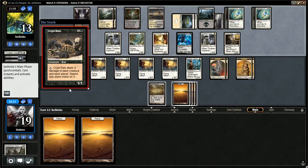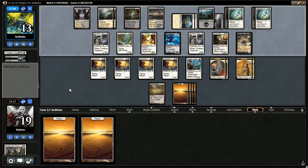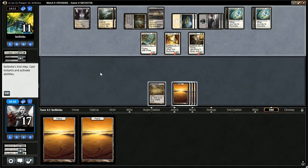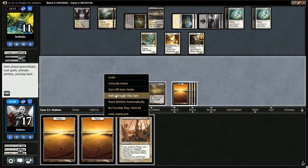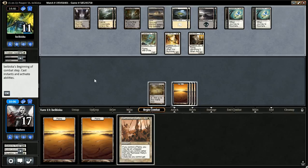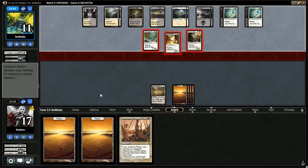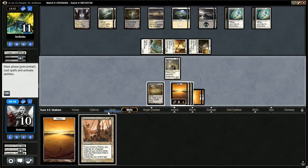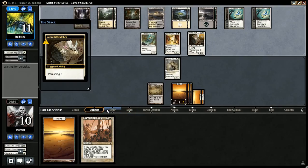Crypt Rats — same thing, it's the same thing as Pestilence. I actually predicted his draw. That really sucks — why X2? I don't understand. I feel like X1 should have been the choice, but that pretty much does it. Not much we can do to come back from that.